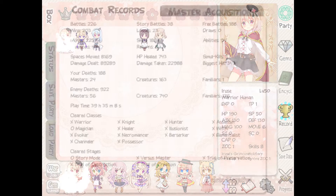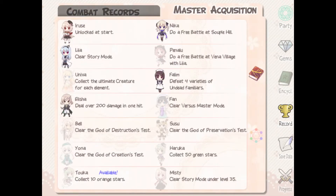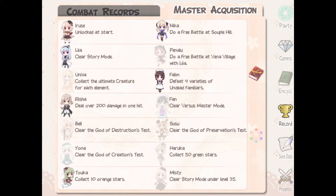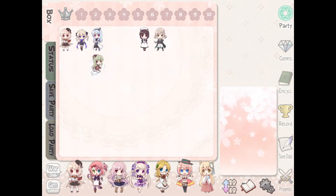I think it was in records — yeah, here we go. I unlocked Toku now. So that was one of the masters I've acquired: one, two, three, four, five, six out of 14. Although, boy, Kit Missy is gonna be difficult as hell.